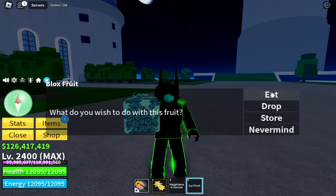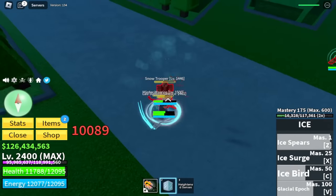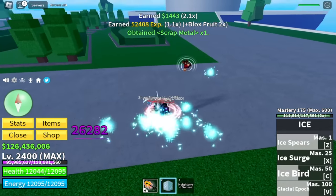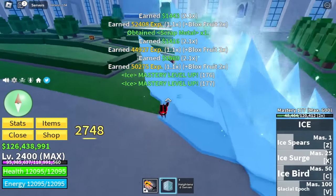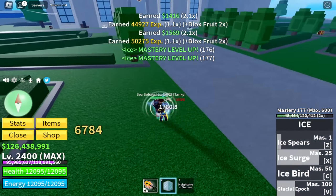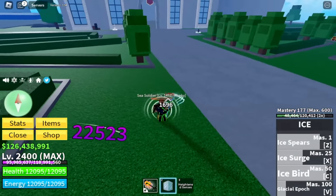Next up we got the Ice Fruit, so we're gonna eat this. I prefer this compared to the Quake Fruit. We're just gonna use our left clicks to finish it fast — just like the Light Fruit, it has M1 skills, and add the other ZXC skills and this fruit will be really good.